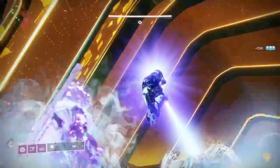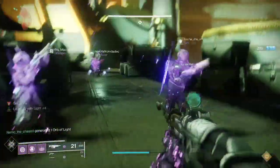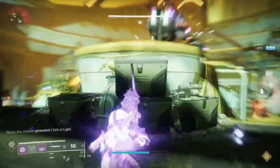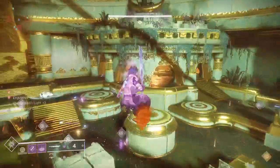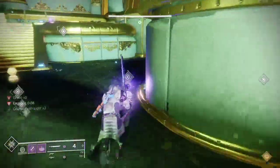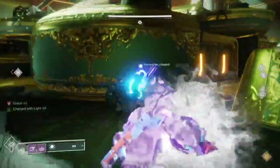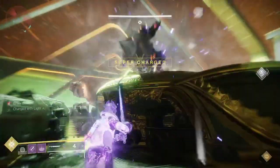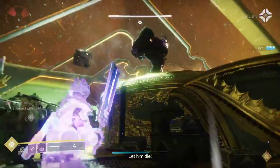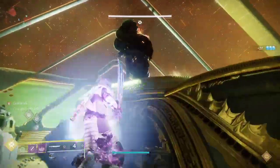We throw it up and then, as you can see, a bunch of orbs pop up. This is where you go and grab the orbs. You need to hit the boss with at least four orbs, so everyone needs to do it ASAP. Pick them up and once you hit with four orbs — there you go. GG, gentlemen.